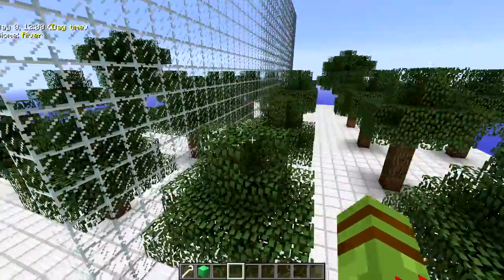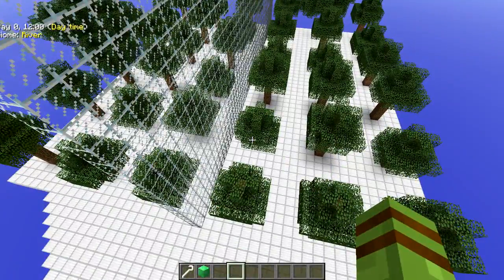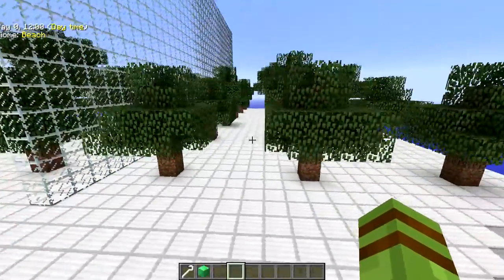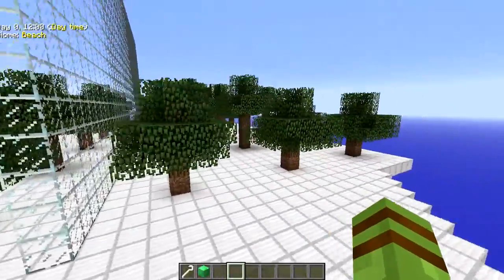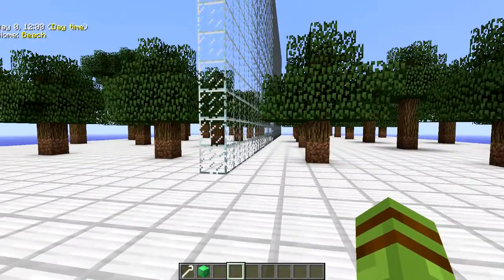I want to test that — I want to see how many more saplings you can actually get with the crook than without. We've got two sets of 18 trees here, randomly grown with bone meal, nothing else. I'm going to use the crook on half of them and use nothing on the other half, and let's see what we get as far as vein miner is concerned.